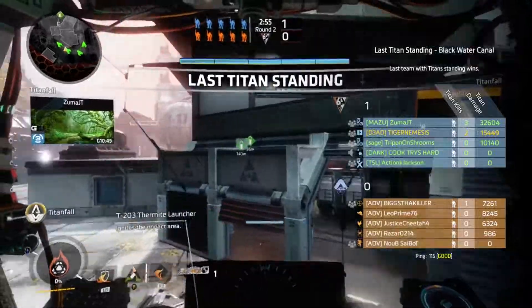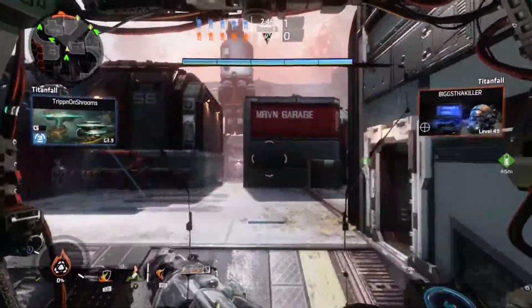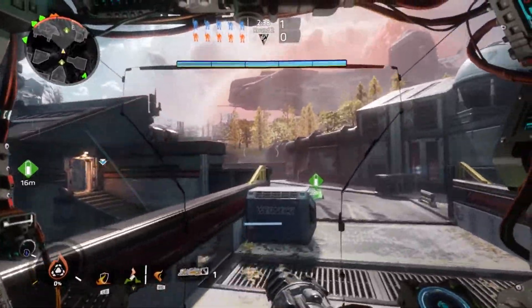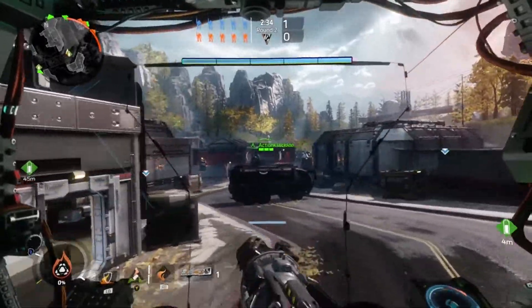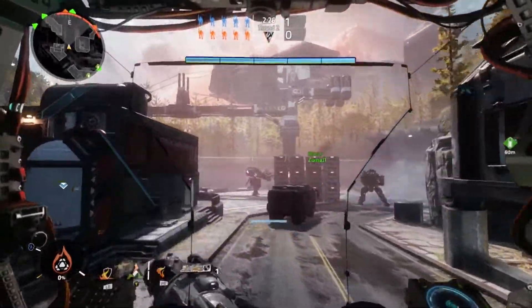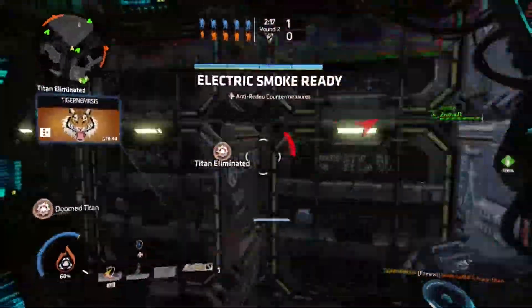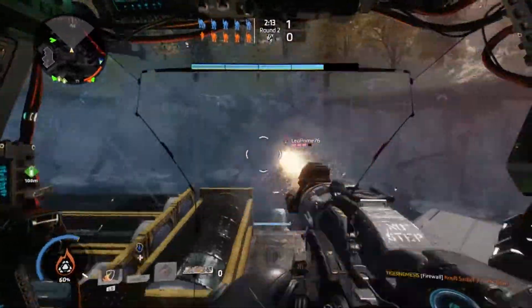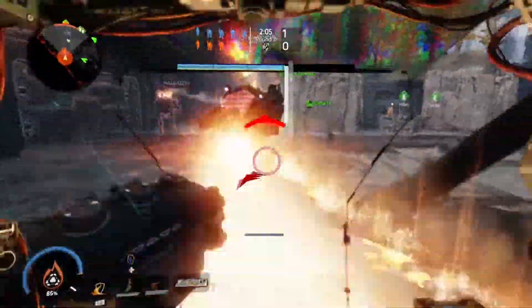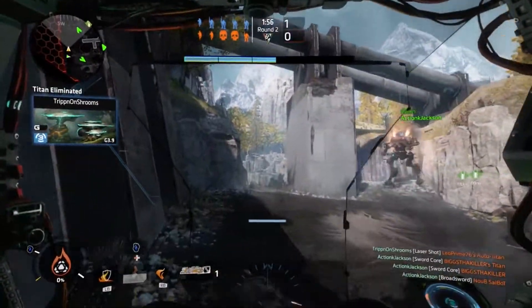If you use the suggested loadout it should be fairly easy to steal a battery. After ejecting from your titan there are two outcomes: the enemy titan keeps shooting at you in the air, or ignores you and walks away. In situation one, immediately throw an arc grenade to blur his vision and land safely, then retreat into a building or roof. Use a second arc grenade to blur his optics again and run towards him to rodeo. If necessary, use one phase shift to get close — use your minimap while in phase shift and jump towards the titan before coming out so you're in the air rather than on the floor.